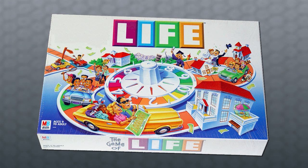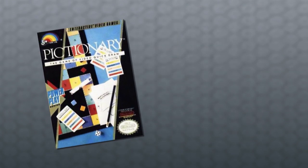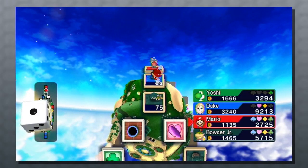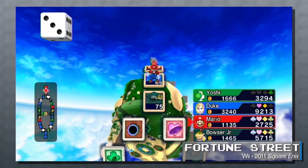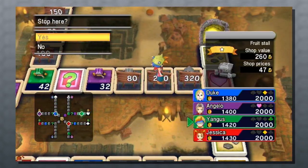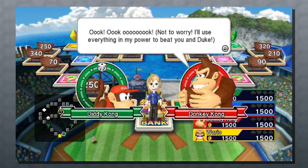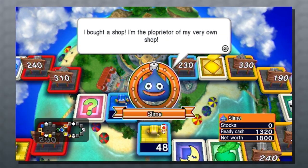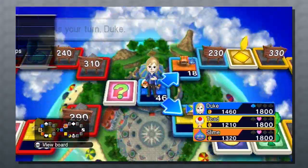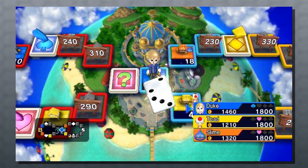Sometimes there's nothing more enjoyable than a good board game, even if it's played on the television. We've had video board games before, from adaptations of Pictionary to games like Clue, but let's talk about one of my favorites. Fortune Street, released for the Wii in 2011, is kind of like an adventure investment board game featuring characters from the Super Mario and Dragon Quest universes.